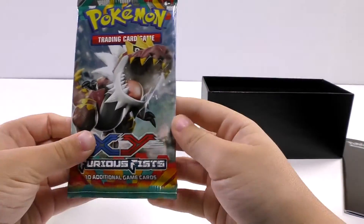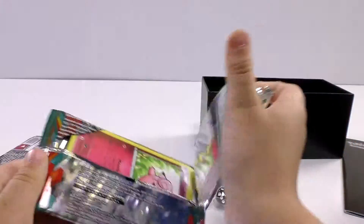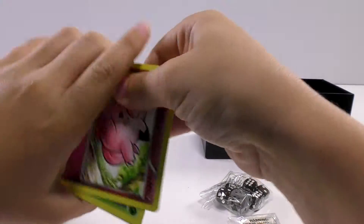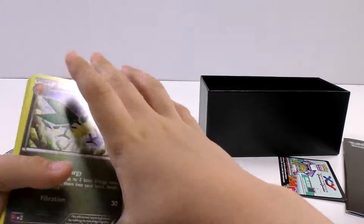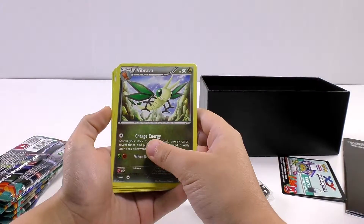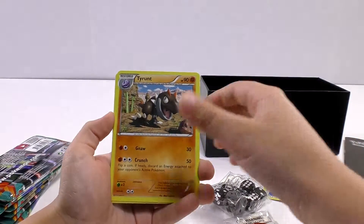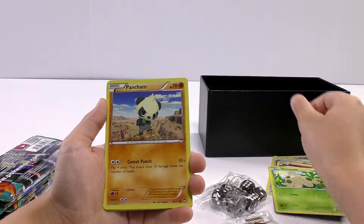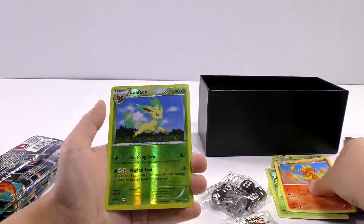This first pack has a Tyrantrum on it. Let's open this thing up. I'm going to put the code card aside and go from the back to the front. Our cards are: there's a rare - Braixen, Sparkling Robe, Torrent, Gogoat, Shroomish, Pancham, Pikachu, Magmar, Leafeon. And a rare - Garrotha's tail! Whoa, that's a pretty good card!